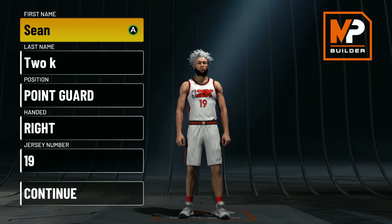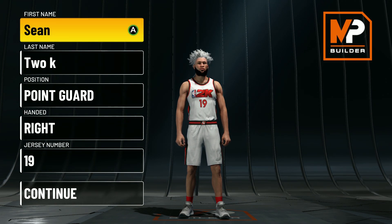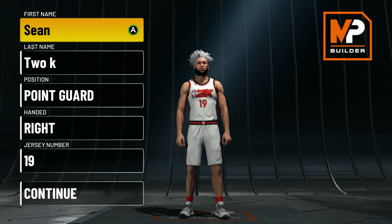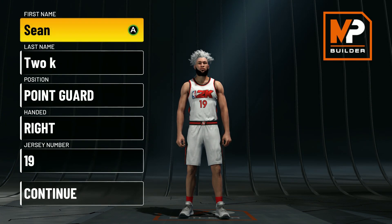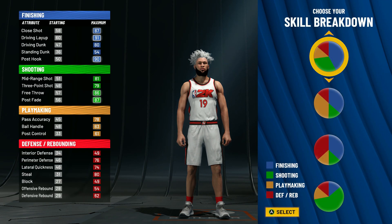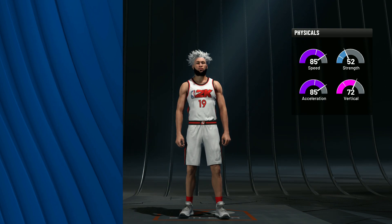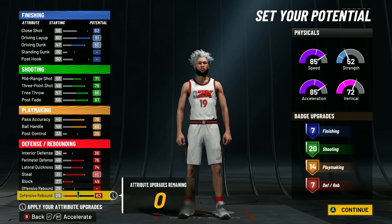This is the number one guard build in NBA 2K22 current gen. This build is going to be able to do everything at a very high level — contact dunks, sharp takeover, every dribble move in the game. Anything you want your point guard to do, this build can do it. For the position go Point Guard, same pie chart as before — the third one down. Physical profile go with the first one.